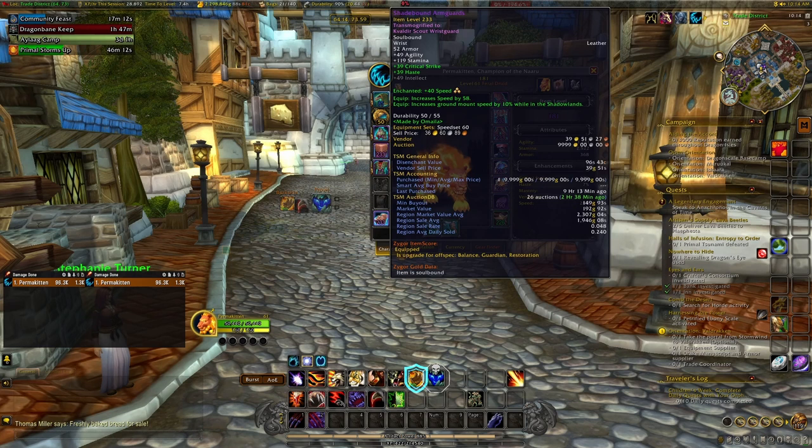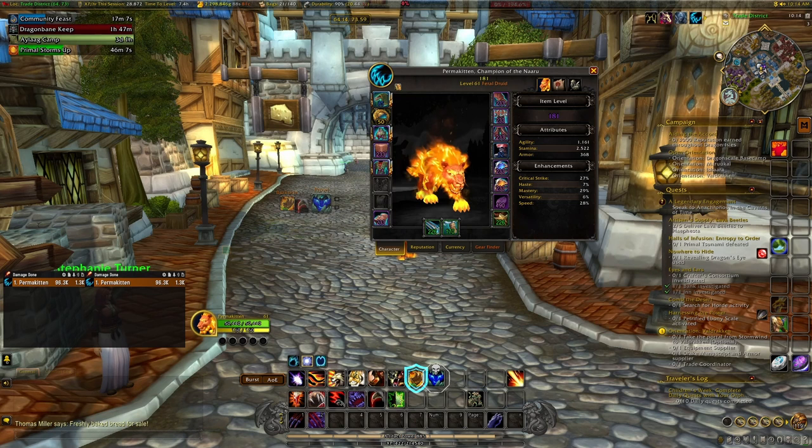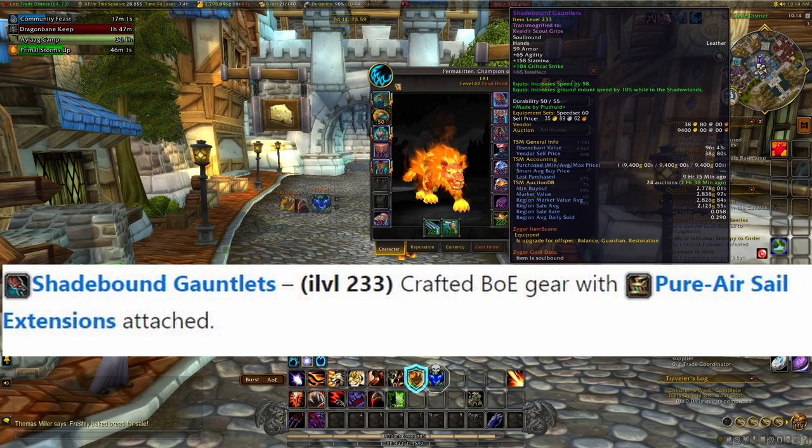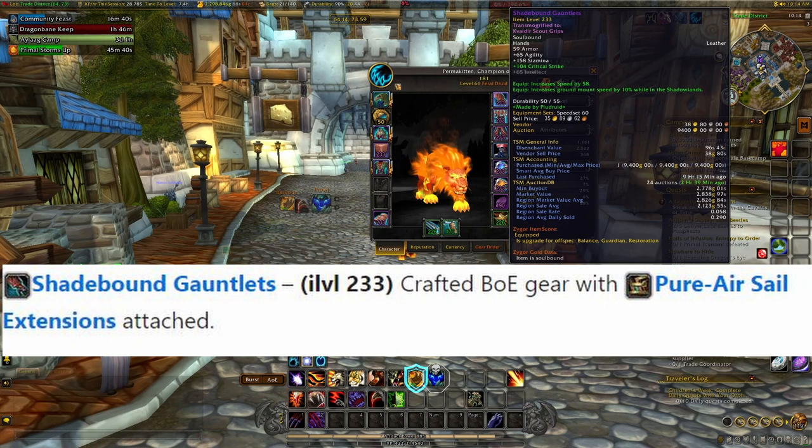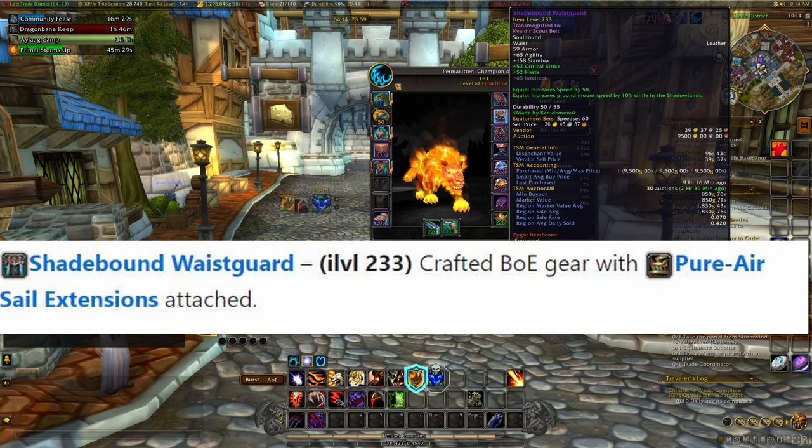Next are the hands — Shadebound Gauntlets. All the Shadebound gear can be bought from the auction house at item level 233 with speed on it. I paid around 9400 gold for the gauntlets and 9999 gold for the arm guards, so you're gonna need some gold or find somebody who can craft it for you. The waist is the same story — Shadebound Waist Guard from the auction house with speed on it. Leggings are the exact same story as well.